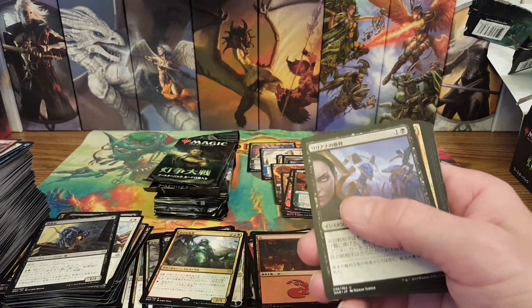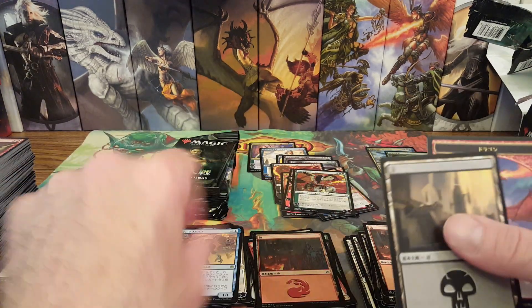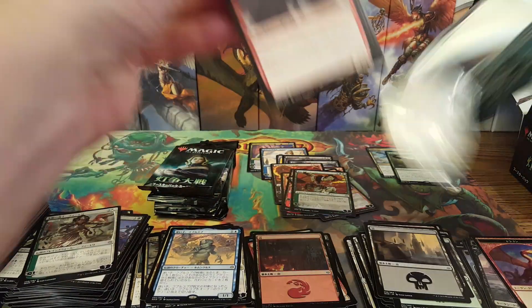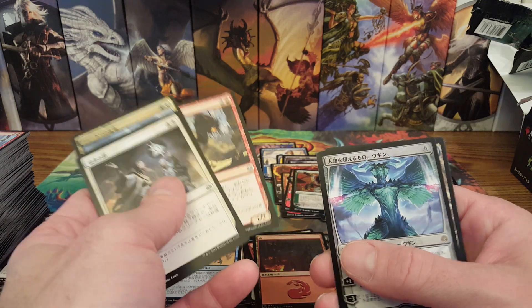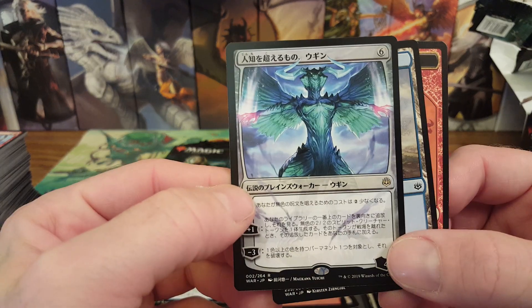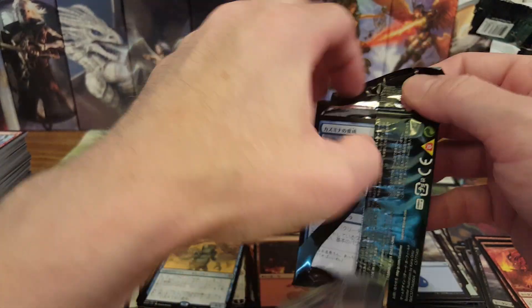Mana Drain — I knew I'd remember it! It took me forever to get one in Iconic Masters. There's a regular Wally and a Fblthp. Same thing with Force of Will from Eternal Masters — took forever to pull those. There he is — alternate Ugin! Man, he looks so cool. That looks awesome!